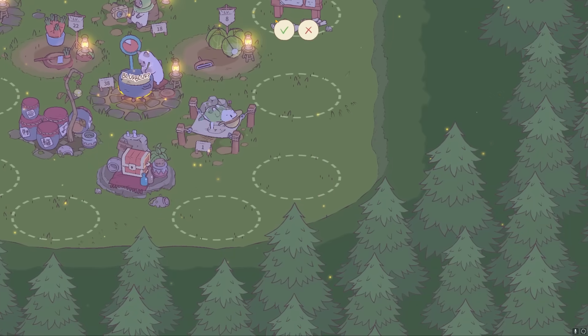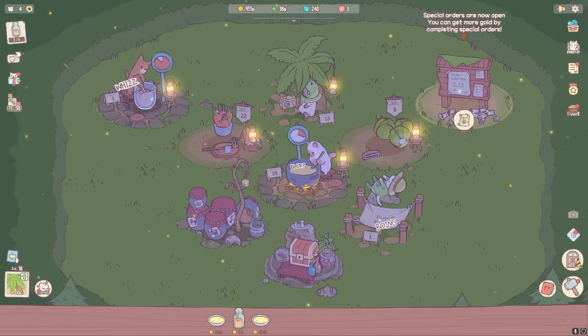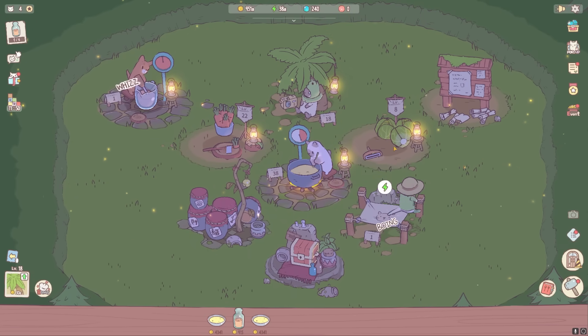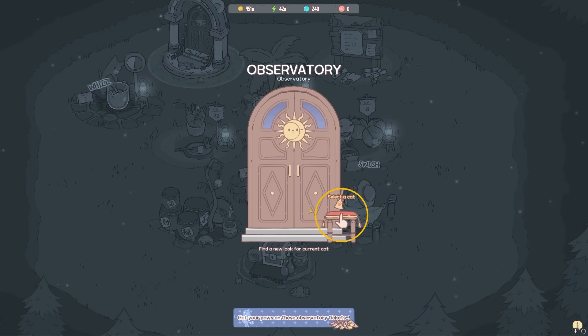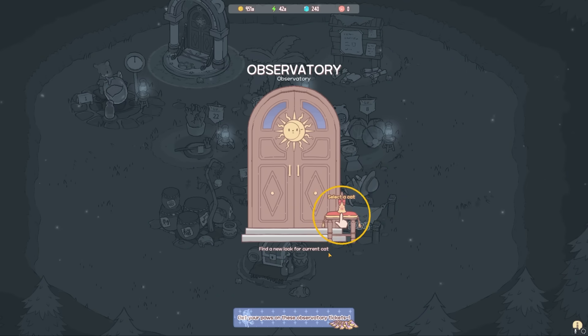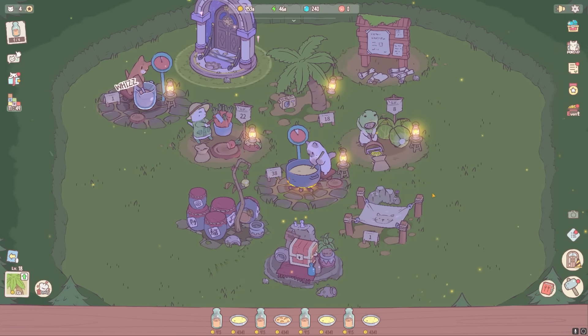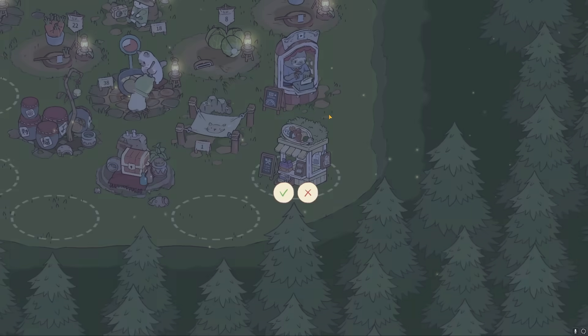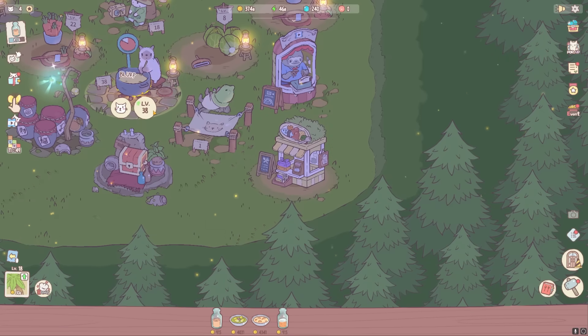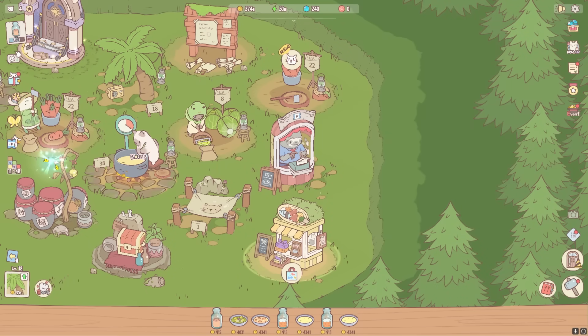Looks like I got enough money that I can buy a special bulletin board thing — they need six bland juices. Does that just happen automatically? Wait, find a new cat. Let me make sure to install this. Find a new skill and look for a current cat. I don't want to trade him out yet. I am just going to go ahead and put down the rest of the stuff that I can buy though. I don't really know what any of this does, but I feel like having it's going to help me eventually.